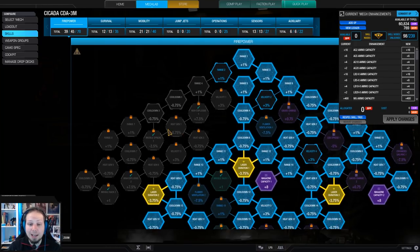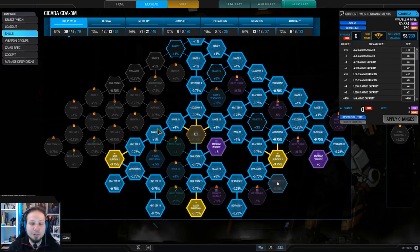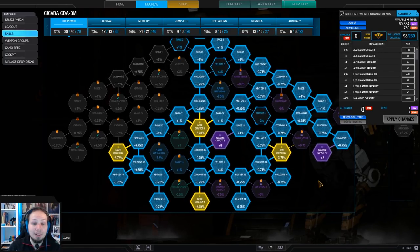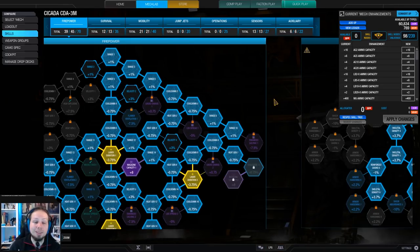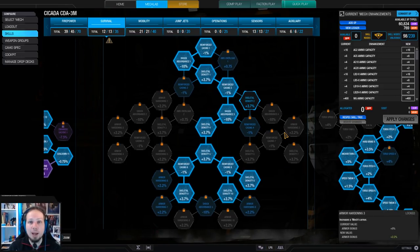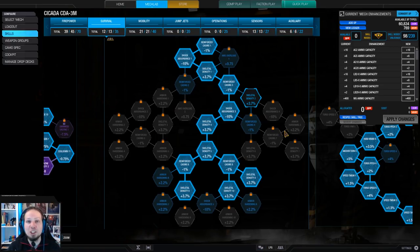The skill build for this little Cicada looks like this. I invested a little bit into firepower so we have laser duration nodes for later. We definitely need magazine capacity because you grind through your ammo very quickly, and the rest is heat generation and cooldown to maximize DPS. I'm running a little bit of structure because the Cicada has natural structure quirks, and amplifying them with skills makes sense since you get high raw HP out of it.